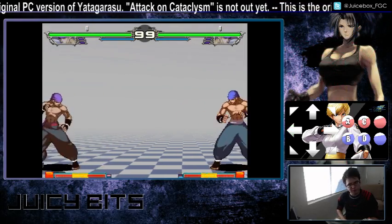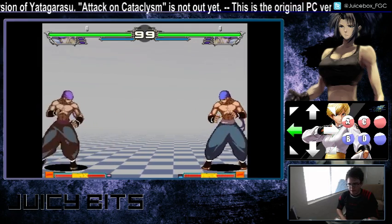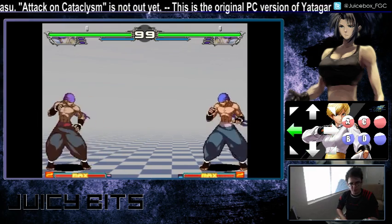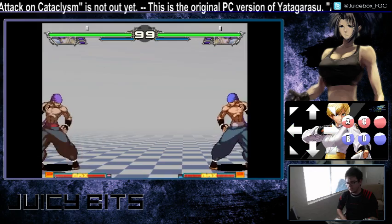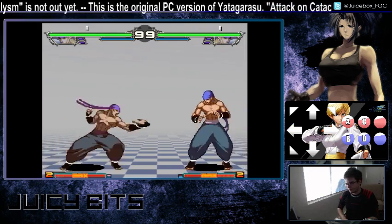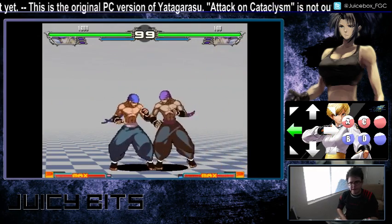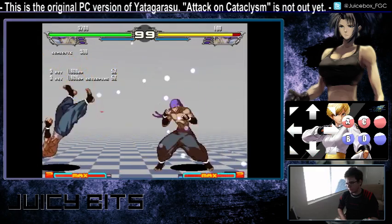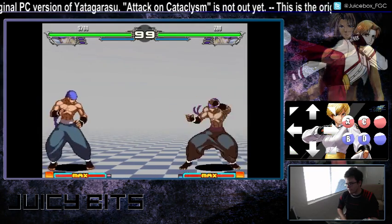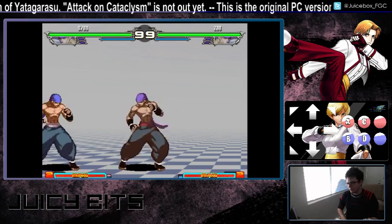Beginning with his special moves, he has what some fighting gamers call a rekka in shorthand. When you input quarter circle forward punch, or a fireball motion, he sticks his hand out. You can do 3 of these in succession. The light version doesn't really go anywhere, but the fierce version actually has some decent forward movement on it, so you can poke from about half screen with it.